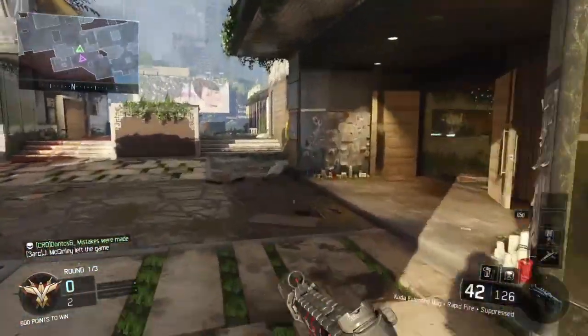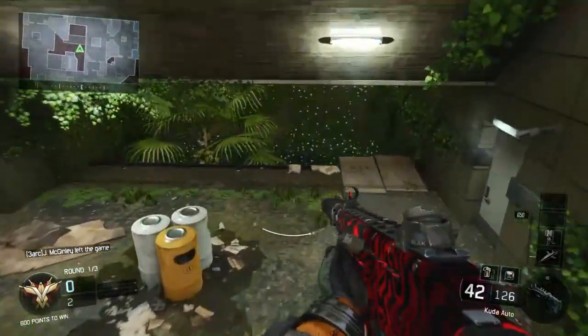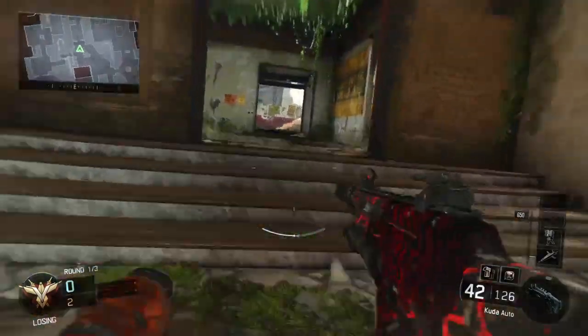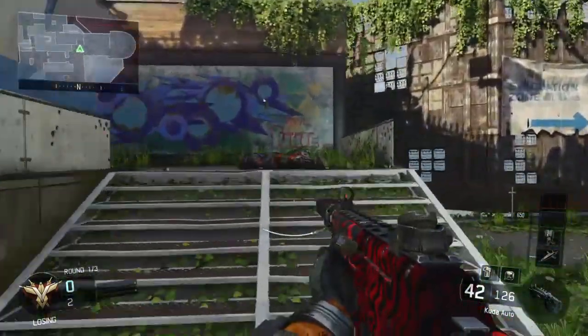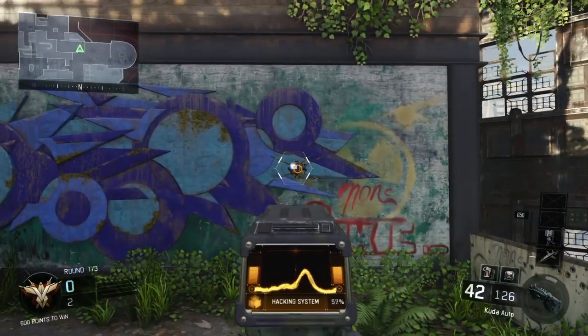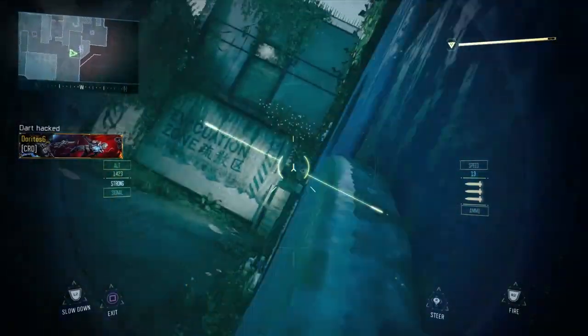Now, of course, you only have 15 seconds — if you're alone — to change your team and use a Black Hat to hack the dart, and then you can just place it wherever you want to backwards mantle into. Preferably, this would be easier if you had a friend on the other team to hack it once it hits the wall and stays there frozen. You only have about 10 to 15 seconds to hack it before it explodes and you can't hack it anymore.